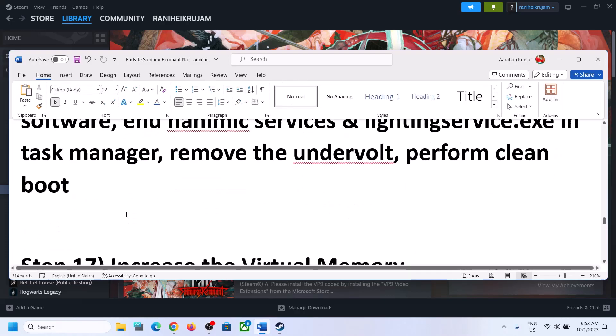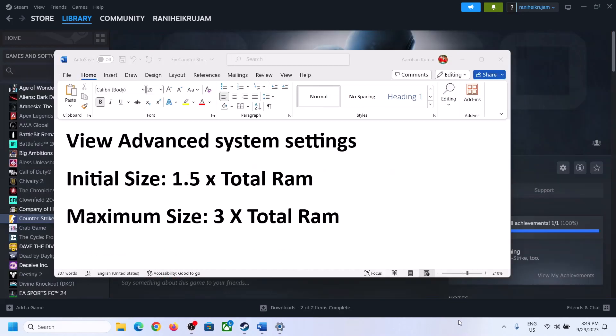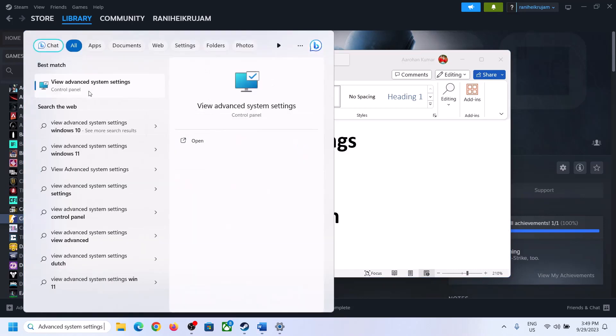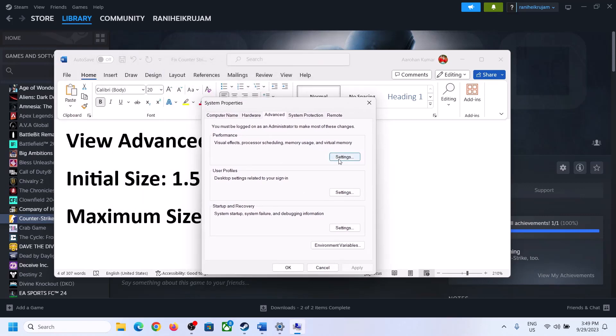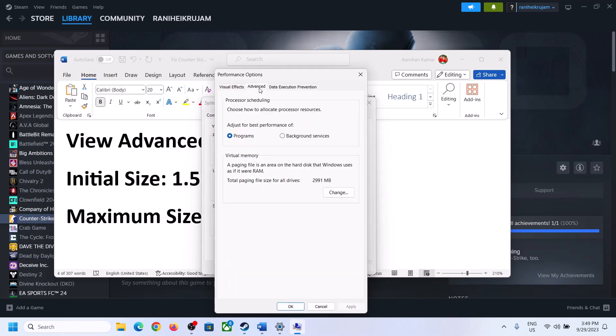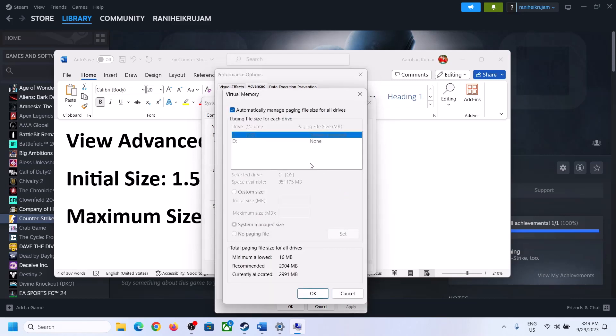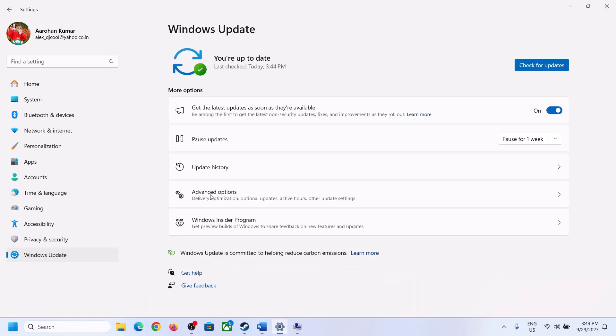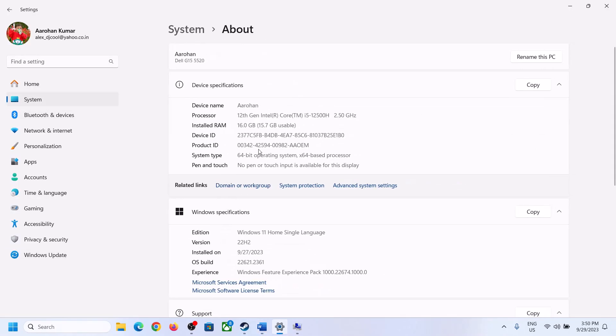The next step is to increase the virtual memory. Type 'view advanced system settings' in the Windows search box and click on it. Click on the first Settings button, go to the Advanced tab, and click on Change. Uncheck the box which says 'Automatically manage paging file size for all drives' and select the drive where the game is installed. Put a check on Custom Size. For initial size, it is 1.5 times your total RAM in megabytes. You can check total RAM in Windows Settings under System > About — in my case it's 16 GB.